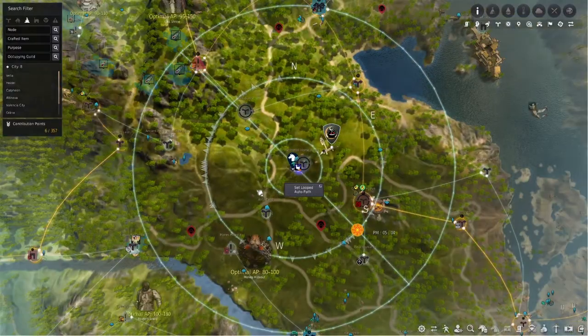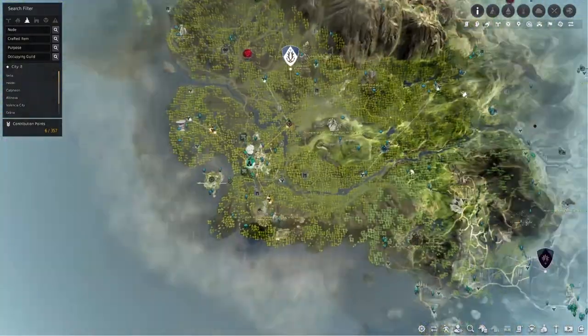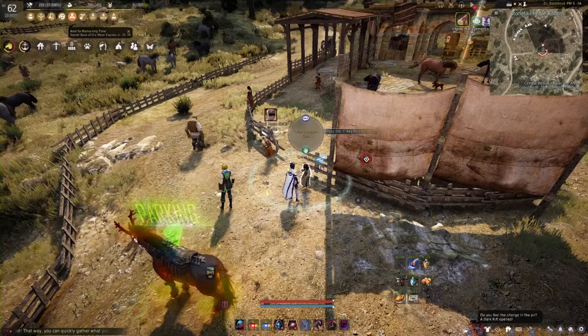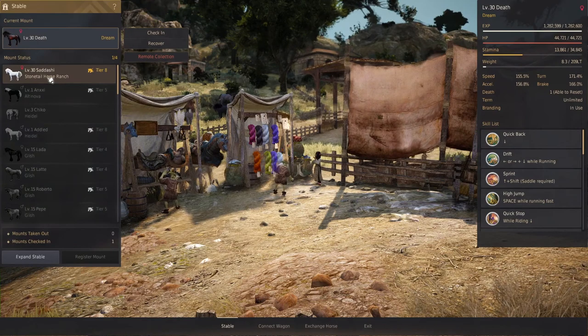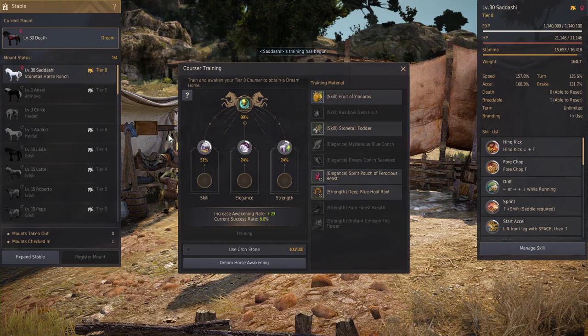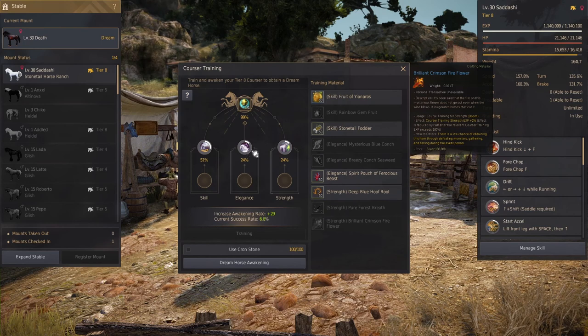After gathering all your materials and getting your horse ready, move it to a stable where Tier 9 awakening is possible — either the Stonetail Horse Ranch in Medeia or Korona. It doesn't really matter which one; just take whichever stable is more convenient. Then it's time for your first Tier 9 attempt! Go into the stable with your Tier 8, and open the Courser Training window. For a Tier 9 attempt you'll need 200% on top, the Krokdalo Stone, and the Crown Stones.